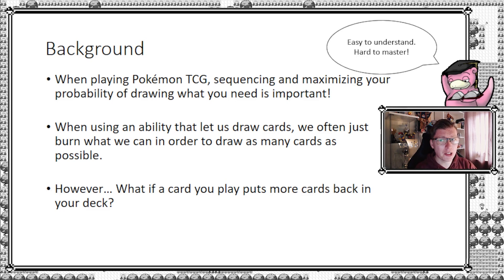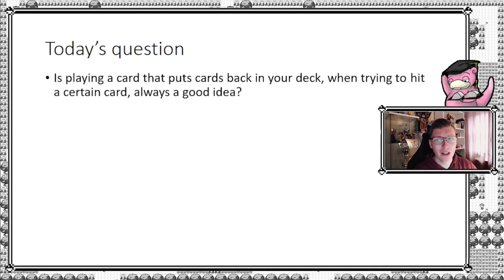When you're using an ability that lets you draw more cards — today's example is Genesect V's Fusion Strike System — we often see people mindlessly burning cards to increase the number of cards drawn. That actually makes perfect sense most of the time, but what if one of the cards you burn shuffles cards back into your deck? How does the probability change? So today's question is: is playing a card that puts cards back in your deck, when trying to hit a certain card, a good idea?